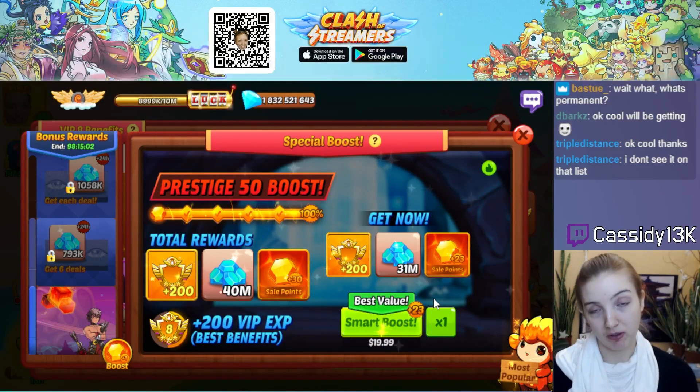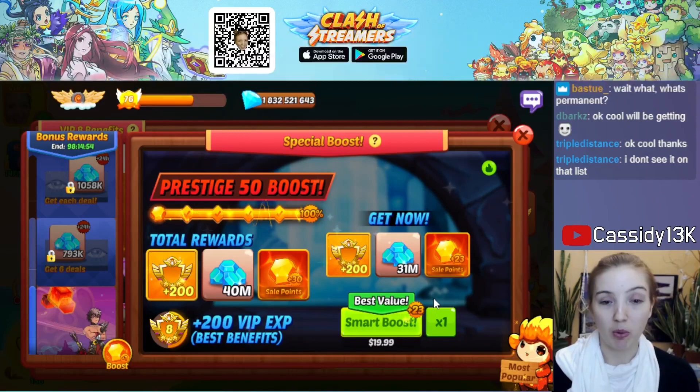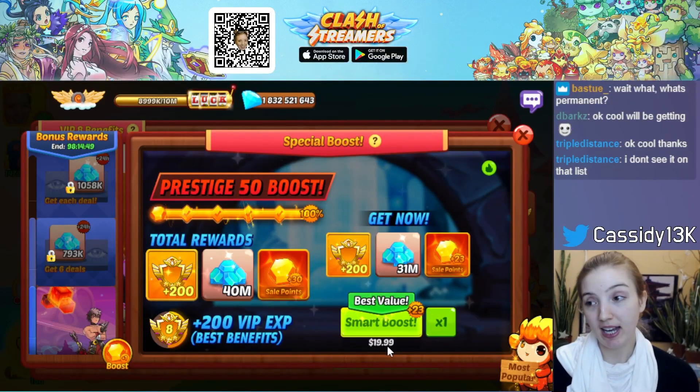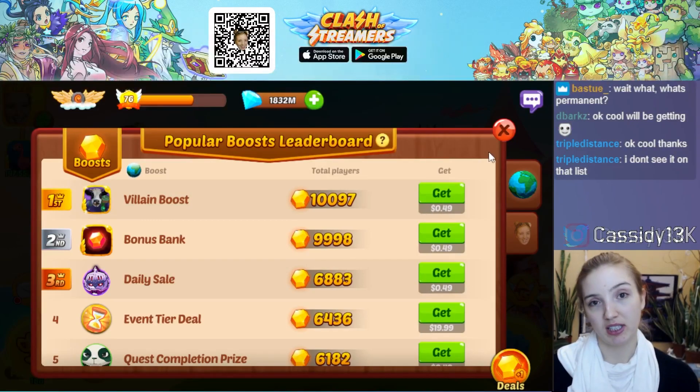For example, let's say you have a $1 deal that gives you one sell point, and a $10 deal that gives you two sell points. It will give you the $1 deal because you get more sell points for each dollar spent. In my case, it gives me a $20 deal instead of a $1 deal because I get 30 sell points. Alternatively, you could buy $0.50 deals, but they only give one sell point each.